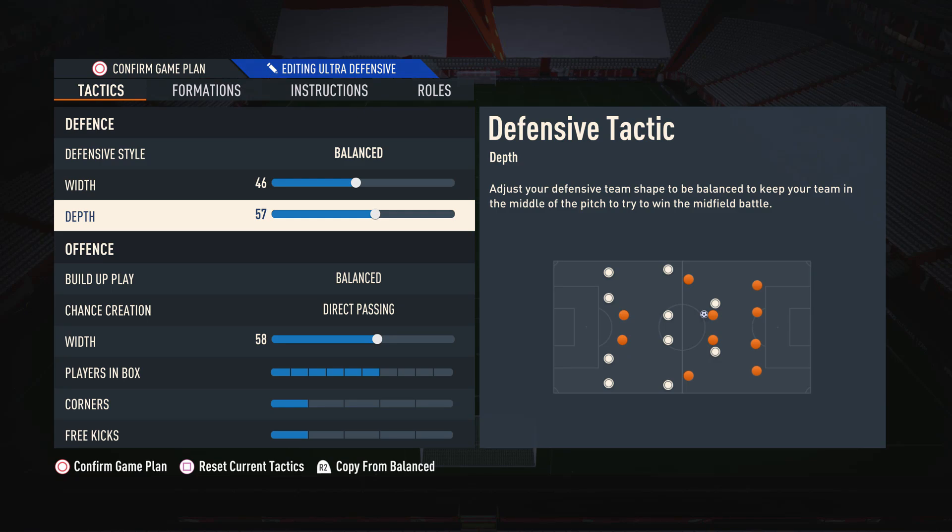Moving on to the depth, I like to have this on 57. The reason for this is the defensive line isn't too deep to the point where we're always getting pinned back, but at the same time it isn't too high to the point where we're always getting through-balled. So it can be very difficult for your opponent to know what to do, and it's a nice balance that I do really enjoy.